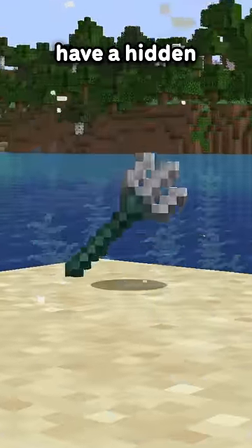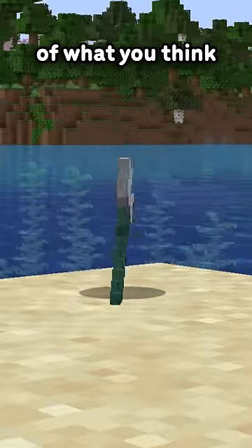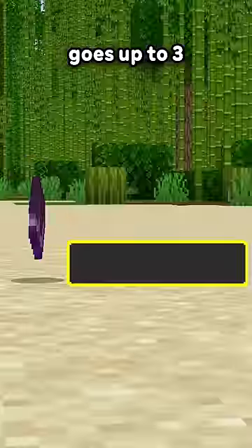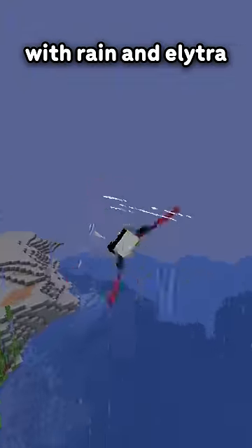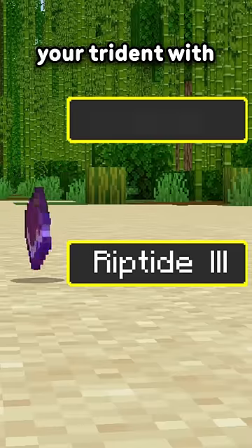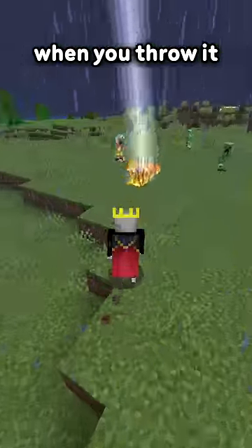Did you know Tridents actually have a hidden feature that's the opposite of what you think? We all know Tridents go down two routes: either Riptide for mobility — the enchant level goes up to three and can be paired with Rain and Elytra to travel insanely fast — or you can enchant your Trident with Loyalty, so that when you throw it, it comes back.